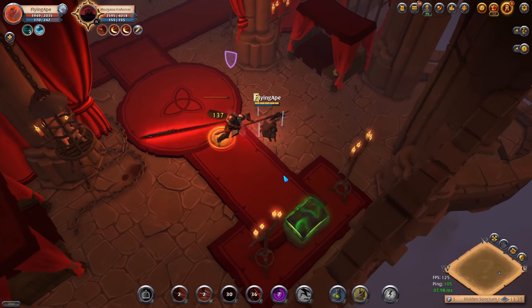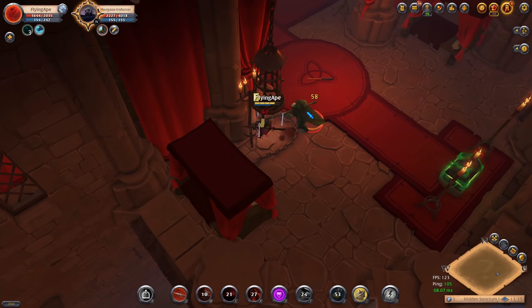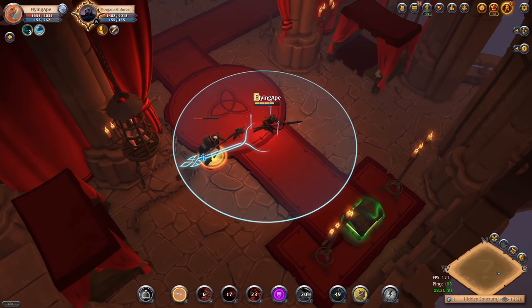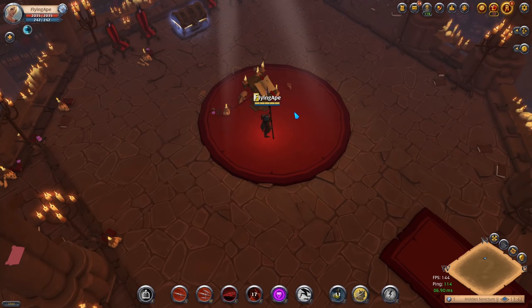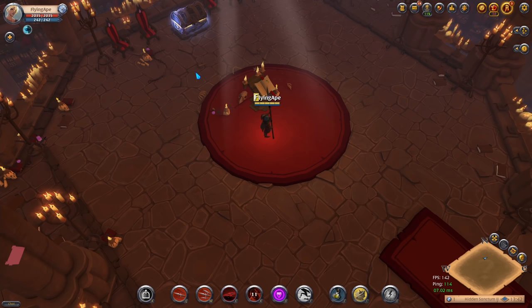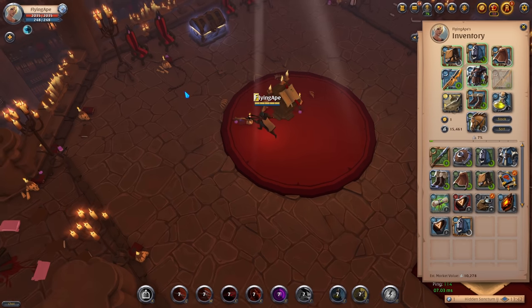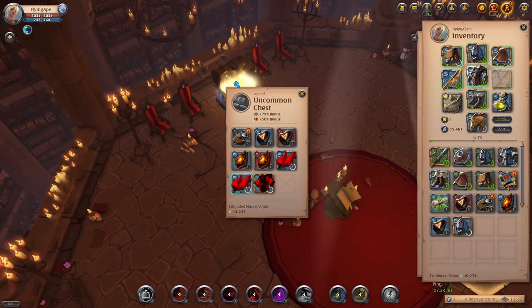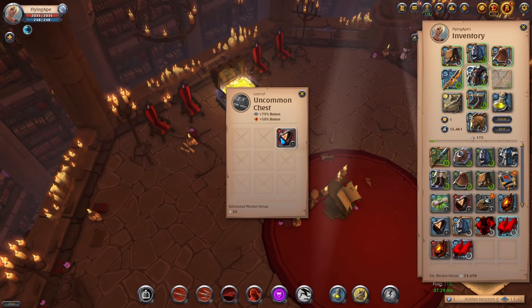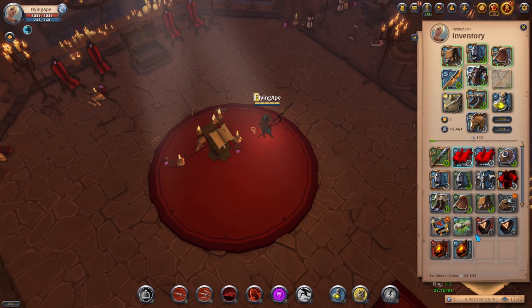When you reach the first boss, use one of your poison potions — this will reduce the boss's armor allowing you to do more damage whilst also dealing some poison damage in the meantime. It's very likely that at the end of your first dungeon you'll unlock the Adept Adventurer, at which point you can equip your cape and bag as well and you now have your very first full T4 set equipped. From the final chest I got about 13k in loot.